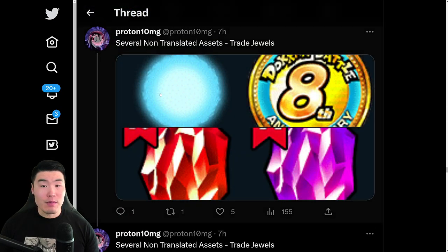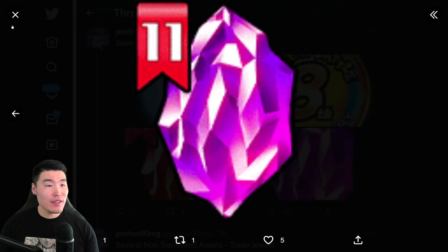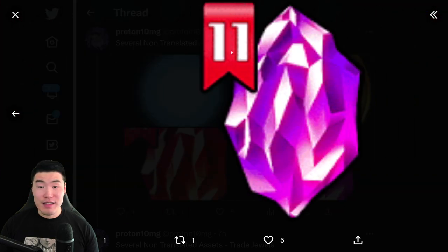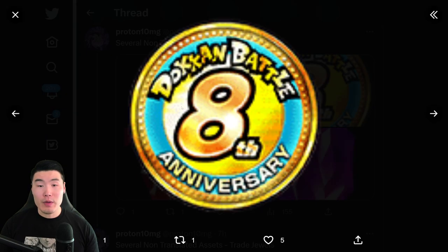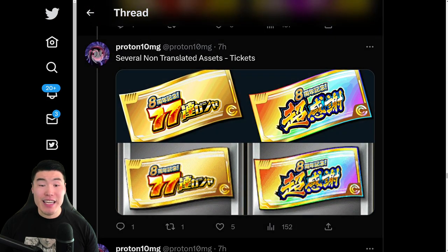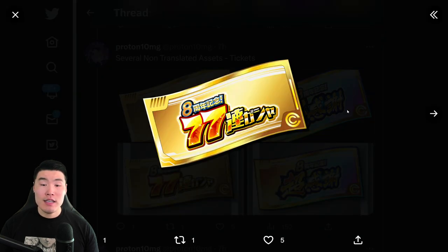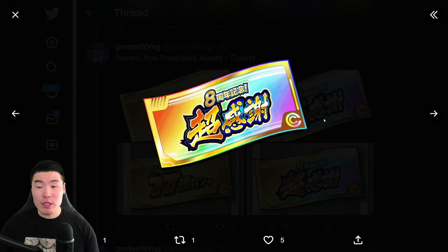And then we have some more anniversary-related things. We got a couple of dragonstones — this one is free to play, this one is not free to play, you have to buy these with stone packs. We got the anniversary coin, of course. And then we also have some tickets. This is for the triple guaranteed LR ticket summon — you can collect 50 of these and do a big multi at the end of the anniversary for three guaranteed LRs. And this is the rainbow ticket, which can be used on the anniversary banners, and they are free to play — you get them through missions.